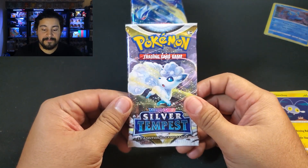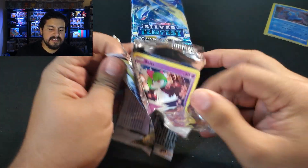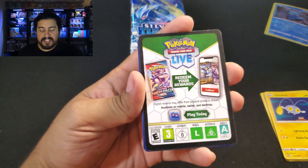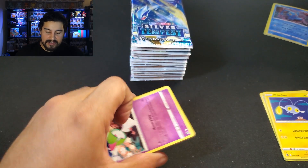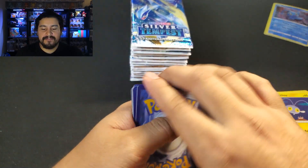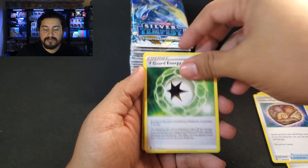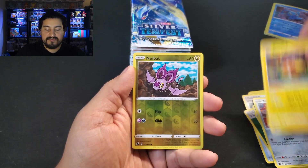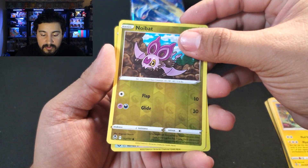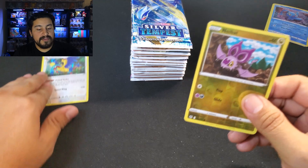Of course the chase is Lugia. I wouldn't mind any of the V-Star Lugias — I think even the V Lugia has some value to it. We got a black border. Grass energy, Regenerative energy, Unidentified Fossil, V-Guard, Fletchling, Dratini, Clank, Stunfisk. Reverse is a Noibat. We got a holo — Archeops. So first one up and we get a holo.